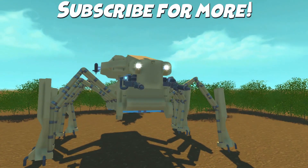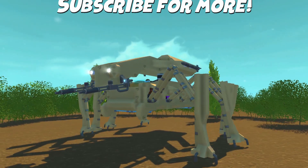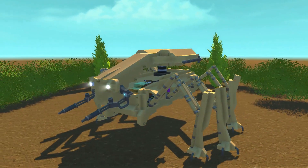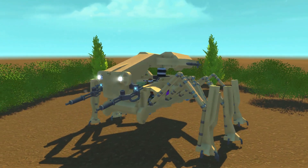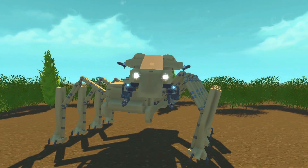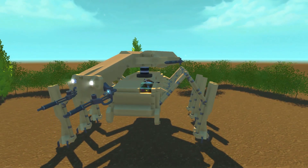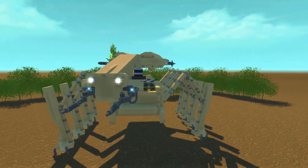Another really cool thing I decided to do was make it so the entire spider head mount can actually turn left and right. When you're turning the spider left and right, you can see the head actually turns and spins with it — it's really cool. This thing is more so for show than anything, but it definitely does walk.